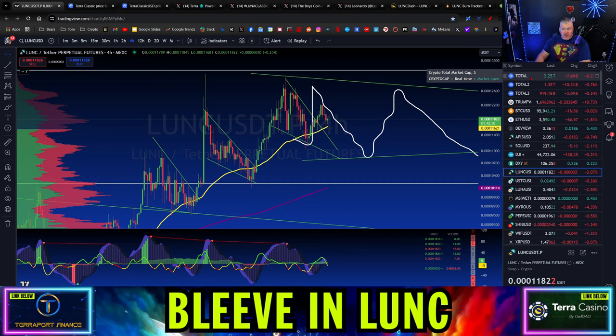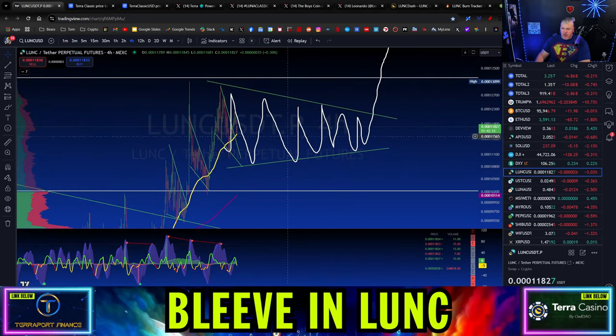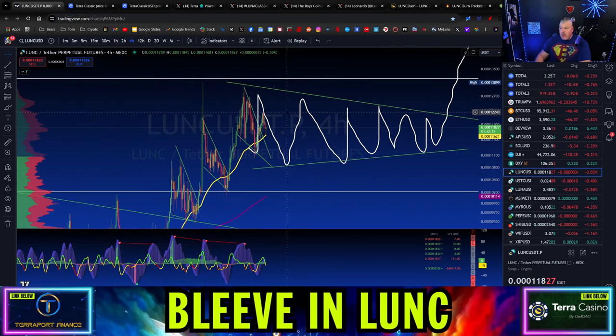If I were you, I'd be shorting everything today — but I can't tell you what to do, just my opinion. What's happening right now is playing out exactly as expected. My idea was that we were going to bounce around in this range until January and then have an explosive rally. I don't know that that is or isn't going to be the case, but I expected a lot more dump today and we haven't gotten it yet. So we might be surviving a storm, or we are at the whim of market makers. But Luna Classic is probably going to hold up pretty well.